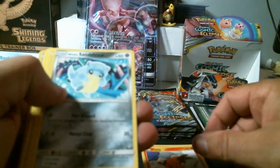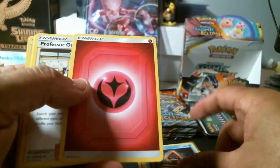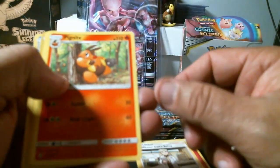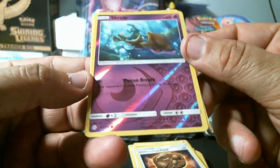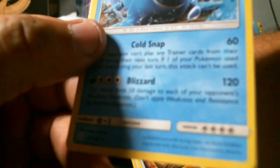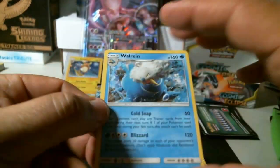Apom, Onix, Tepig, Sandshrew, Snorunt, energy, Professor's Oak setup, Pignite, Unidentified Fossil. We got a common reverse holo Sealeo and a rare Walrein.